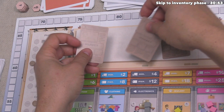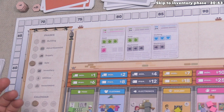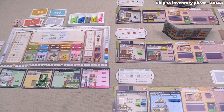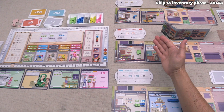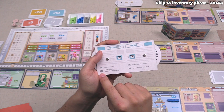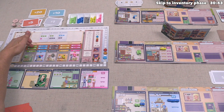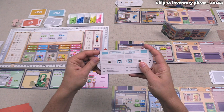We move to the sale phase. First, we flip over all demand cards in the demand area. Just like the supply phase, we start with food and work right. We check if demand is constrained by counting demand icons — there are five food demand icons — then counting food on player shops, which is six. Since demand (five) is less than supply on boards (six), food is constrained. Players who have food — us and red — simultaneously decide both the price and quantity they want to sell.